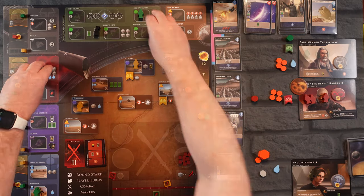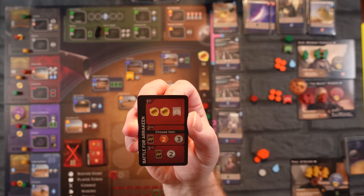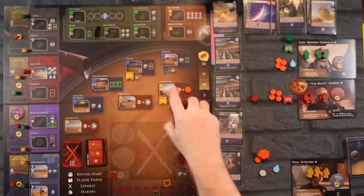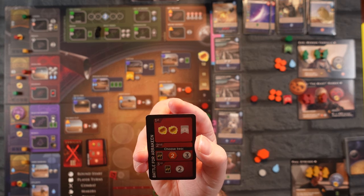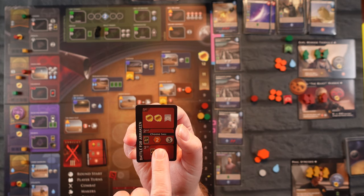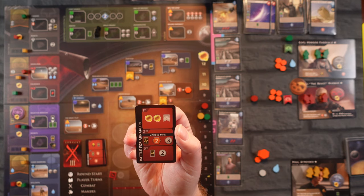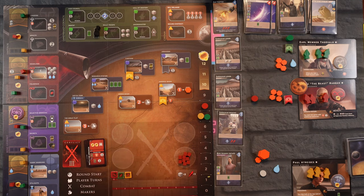Let's start the round — next to last round. We have Battle for Arrakeen: two victory points and a flag, or you choose two of three — an entry card, a spice, or three Solari. I've got to come up with a plan to shoot ahead three points and they could very well shoot ahead three points this turn too.